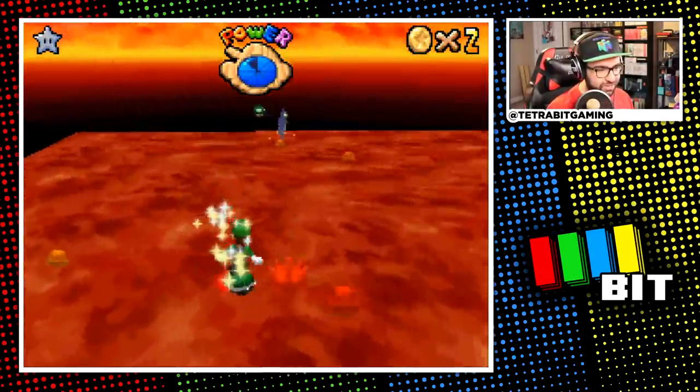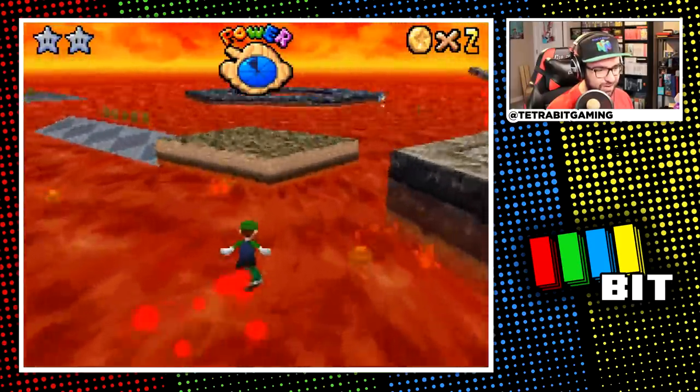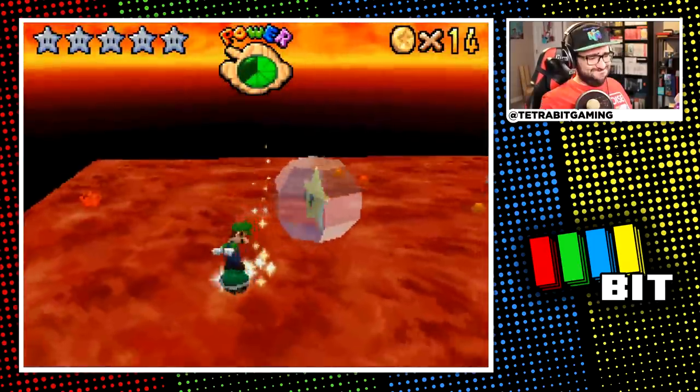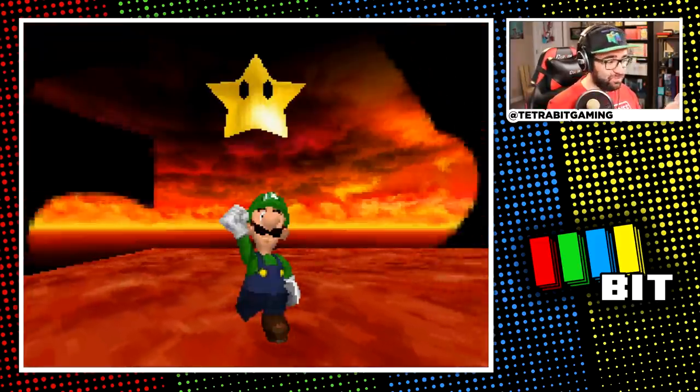Lastly for this stage, I had to ride around on the green shell to grab five more silver stars. The hardest part was avoiding any platform so I wouldn't bonk and lose the shell — which totally never happened. With that star down, that's the first course of this challenge I've completed, minus the hundred coin star of course.